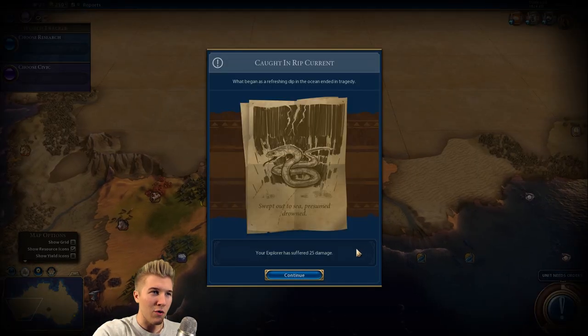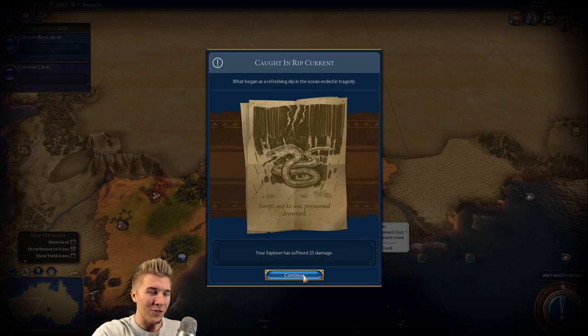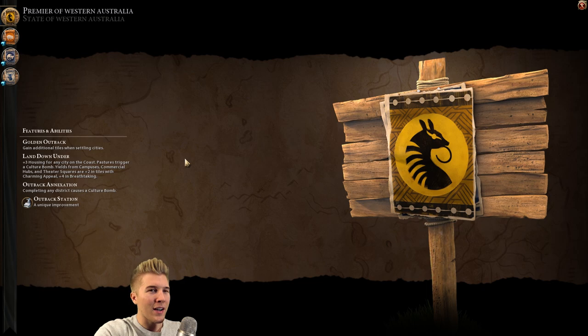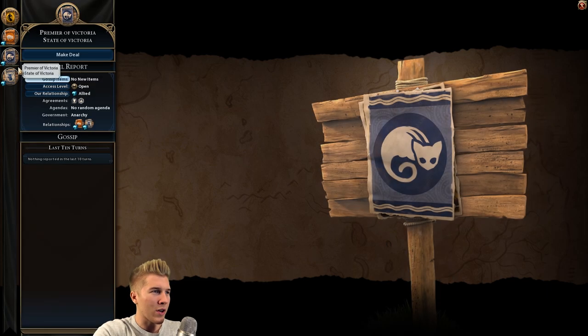Let's go one more turn and then we'll settle. Here's the first negative event — our explorer has suffered 25 damage. That is going to happen quite a bit. One thing we've got to keep in mind as Western Australia: we gain additional tiles when settling cities. Here's some gems — okay, this isn't bad.